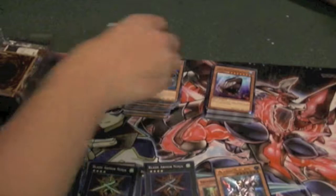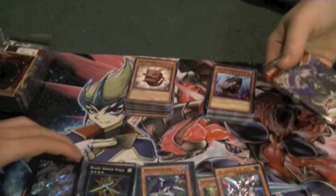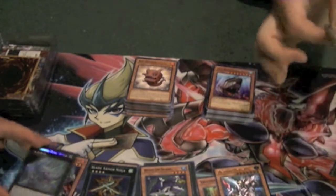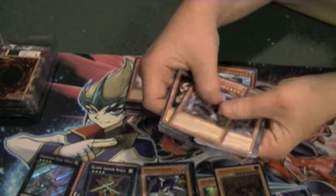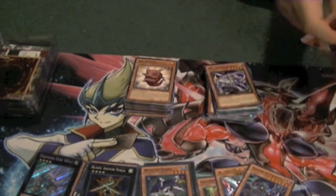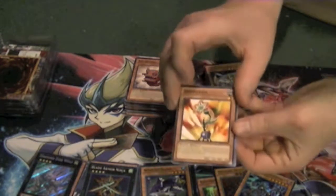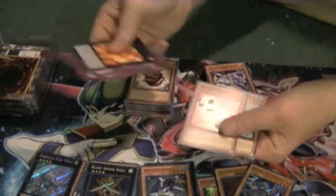We got a Rare Brotherhood of the Fire Fist — is that a Gorilla? Mm-hmm. Number three over here. Promo is Wind Up Shark. Definitely would like to pull one or two Breakthrough Skills. Rare ZW Lightning Blade and a Super Rare Reaper of Prophecy. He looks cool. I love Spell Tasker. It was a surprise they actually let him keep the scythe — sometimes Konami will allow us things, and sometimes they don't. At least he didn't have blood on it, then they would have taken it.